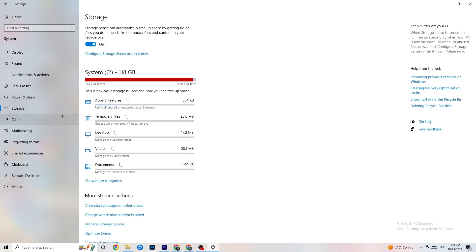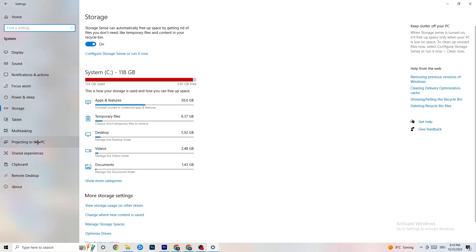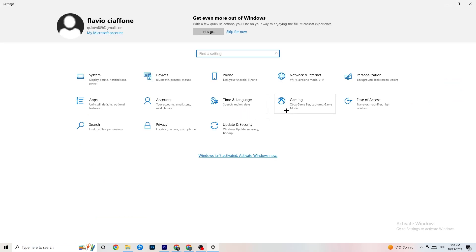In Settings, also go to 'Storage,' click 'Configure Storage Sense,' and run it now. Click 'Clean Now' — it will clean every trash file currently on your PC. Afterwards, go back and click on 'Gaming.'